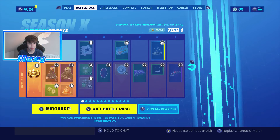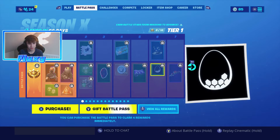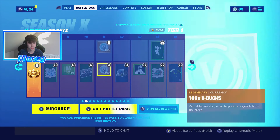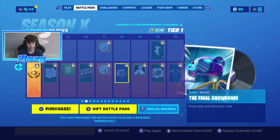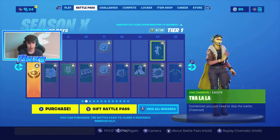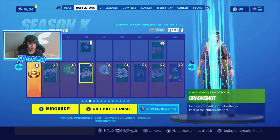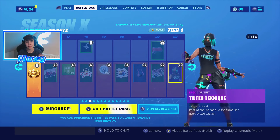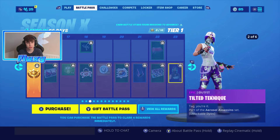Moving up, we got this awesome control which is popcorn, then a junk bucket which is obviously for the rust lord person. We got this final shootout which is the big fight, tra la la, cosmic cleavers, and we got rift lightning. Tilted technique is basically a tilted red pickaxe person, which is pretty cool.